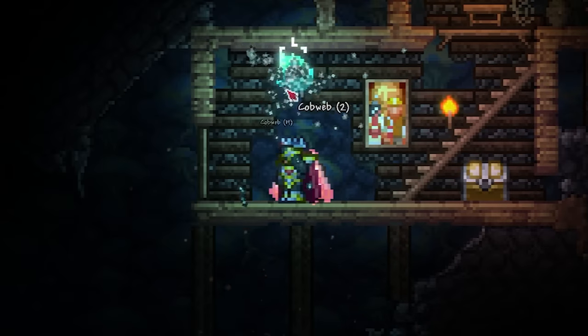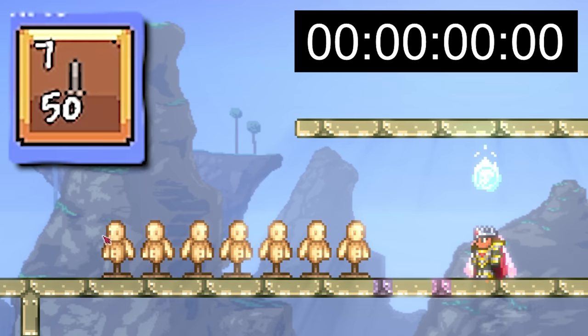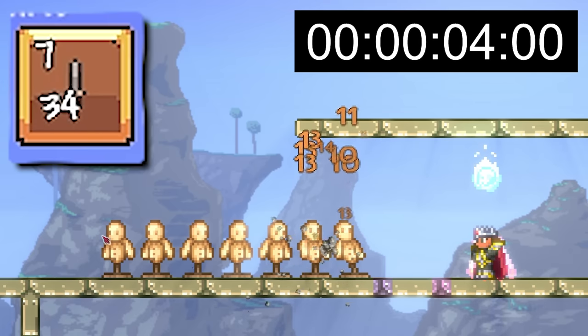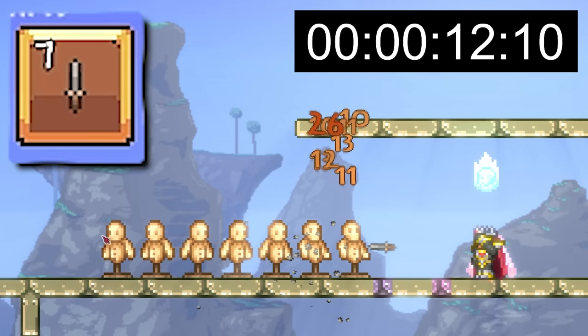Perhaps this weapon would have more promise if throwing knives were just more obtainable. Maybe the merchant could sell them outside of blood moons, or they could just be more common in chests. 25 to 50 per chest is pathetic after all — that's like 6 to 13 seconds of fire per chest. Compare that to one stone and one wood making 25 arrows, which will last you 10 seconds from a platinum bow.